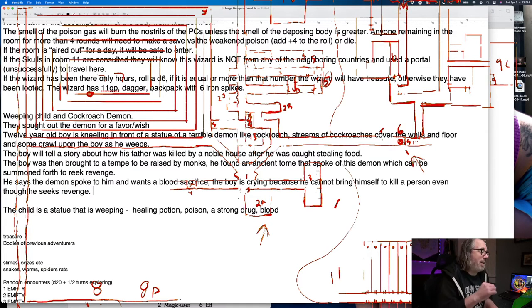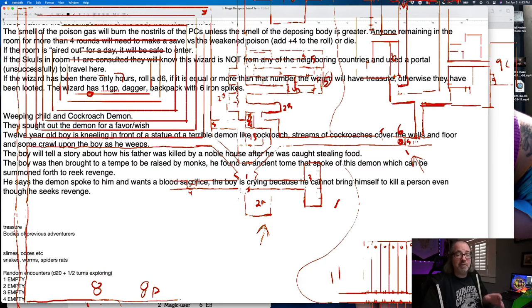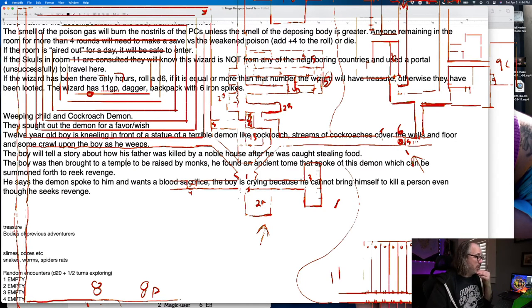So now we have a little backstory. This kid snuck in — this is enough to let the DM run with it. The players have a lot of options: they can convince him that's not a good idea, go kill the noble, help with the blood sacrifice, or return him to the monks for some kind of reward. There are lots of storylines that could happen here, but it's vague enough to leave it open. I think this is a good place to leave it.